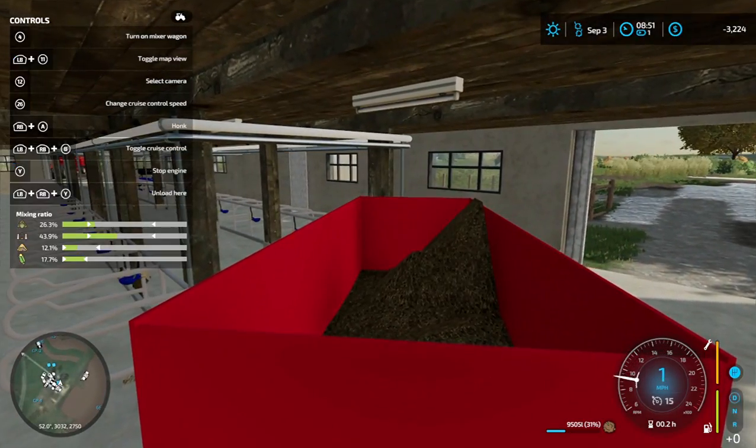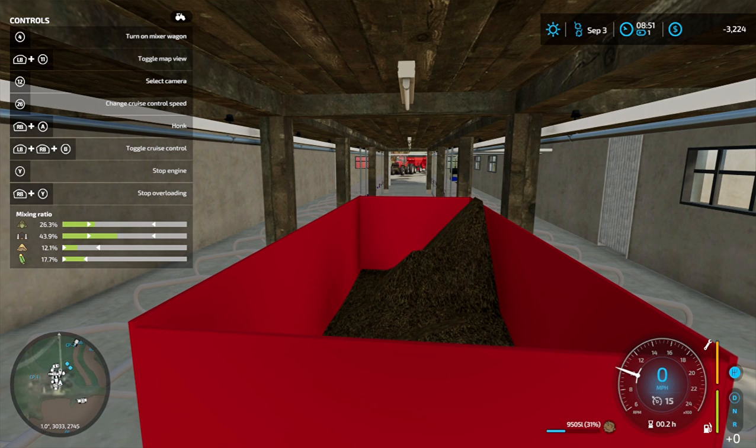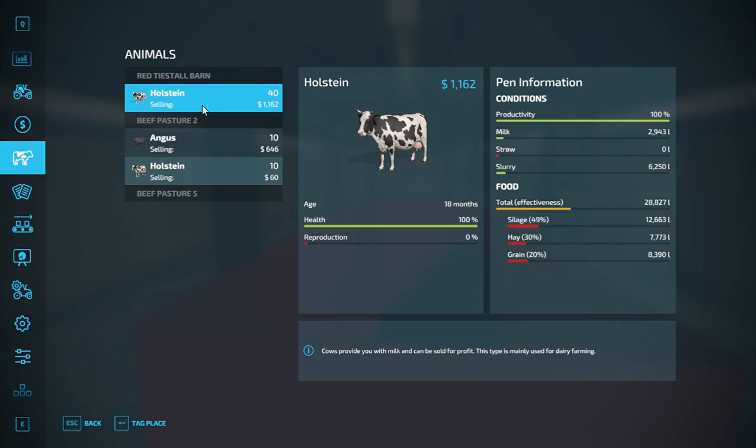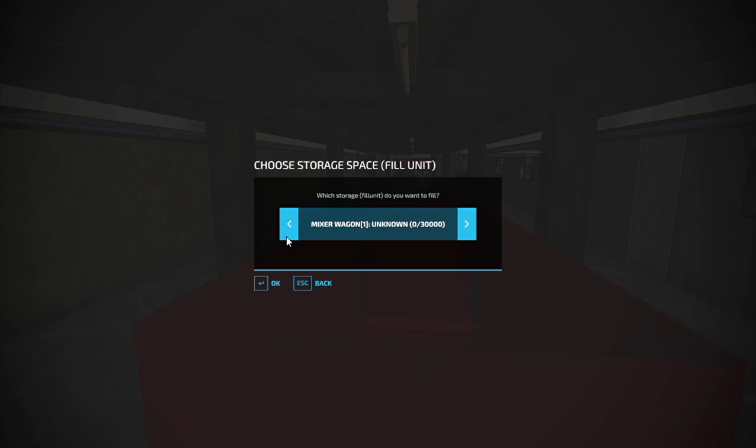Once this is in and the cows are fed — here's a red tie stall barn — you'll see the numbers going up. I've got to get some straw in here so I'm just going to cheap that right into the mixer and we'll plop some straw down. This is the same trigger here.